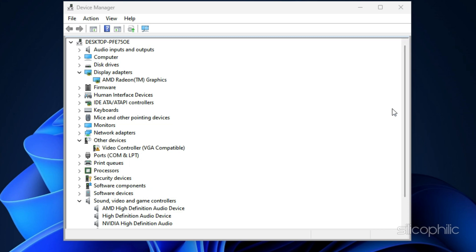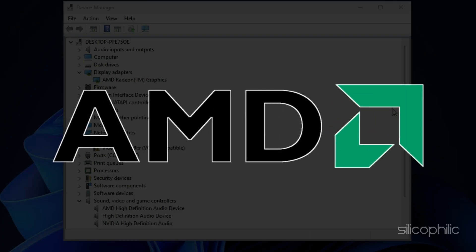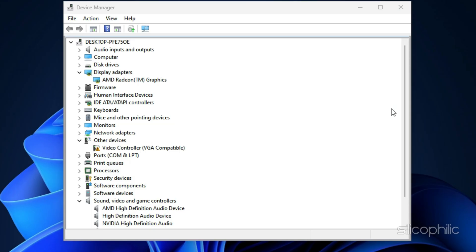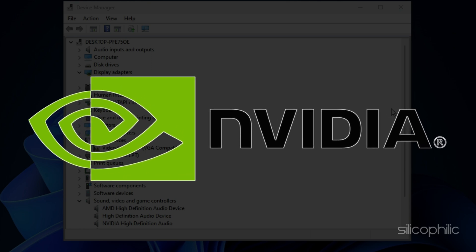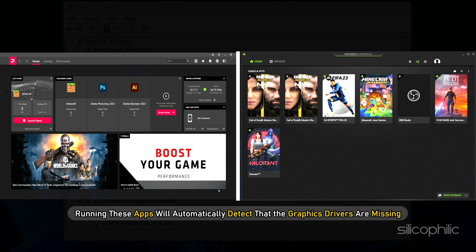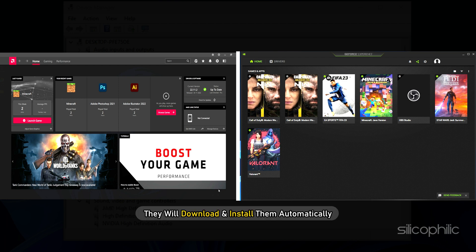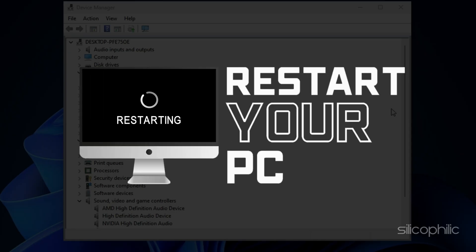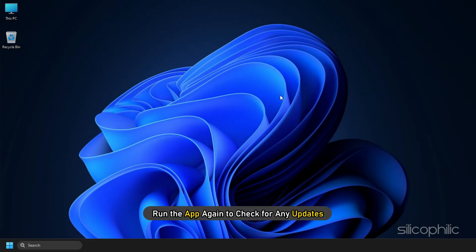For AMD Graphics Driver, you will need to install the Radeon app and run it. Similarly, for Nvidia Graphics Drivers, you will need to install GeForce Experience. Running these apps will automatically detect that the Graphics Drivers are missing and download and install them. Restart your PC once the drivers are installed and run the app again to check for any updates. If any update is available, download and install it.